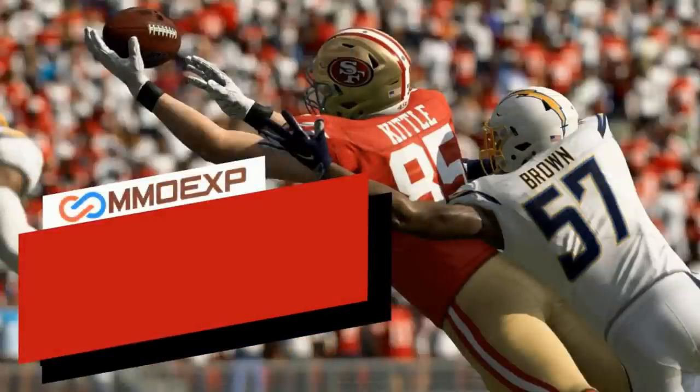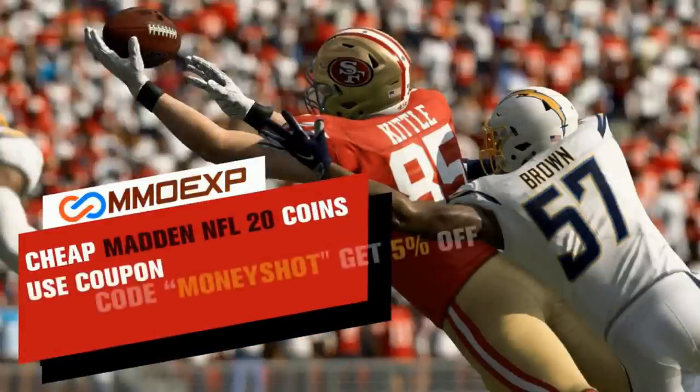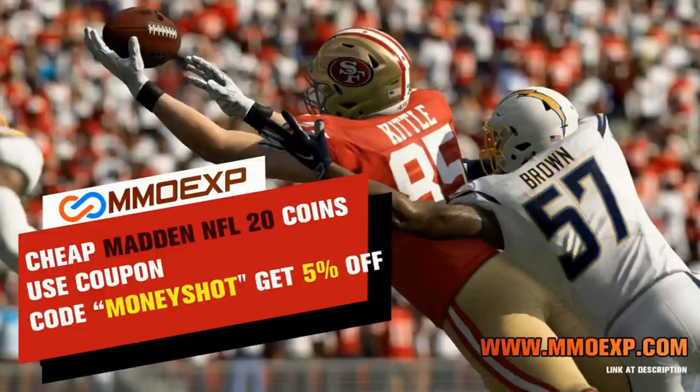Need some fast, cheap, reliable Muck Coins? Go to MMOXP.com and use discount code MONEYSHOT for 5% off your order. Link in the description below.